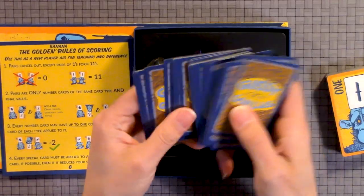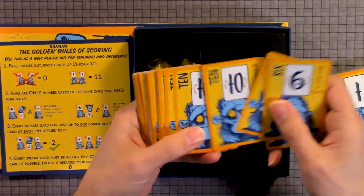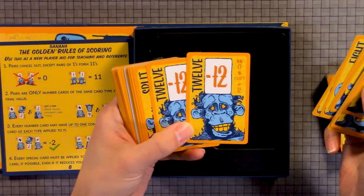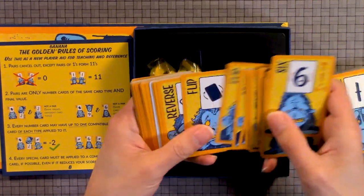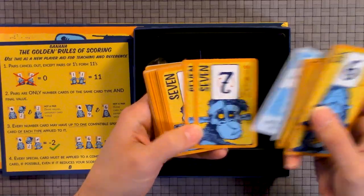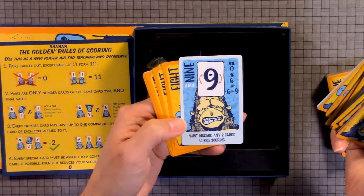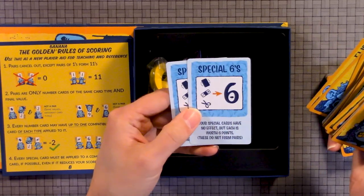So first deck of cards — same background for all of them. Then you have six, ten, a whole bunch of tens, sevens, eight, twelve, split, flip, reverse, wild special. Seven, one, twelve, split, flip, reverse, rare nine, eight, split, and flip. Special sixes.